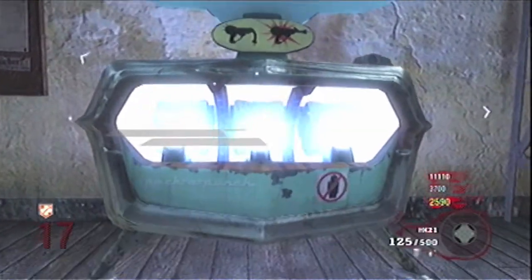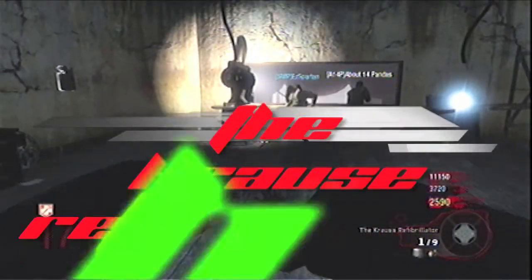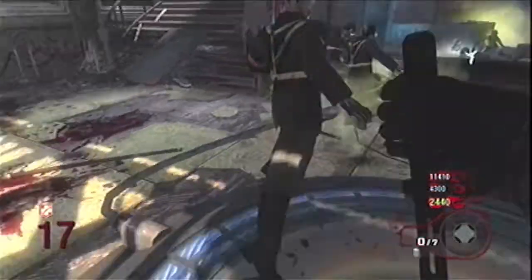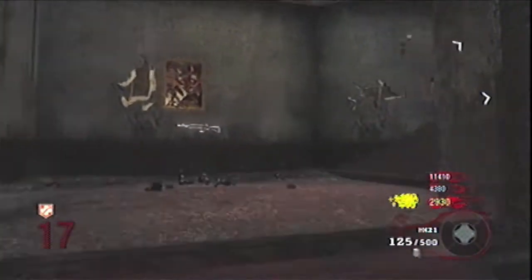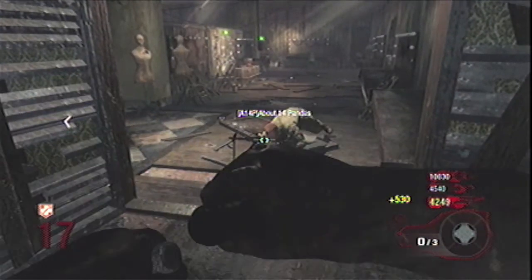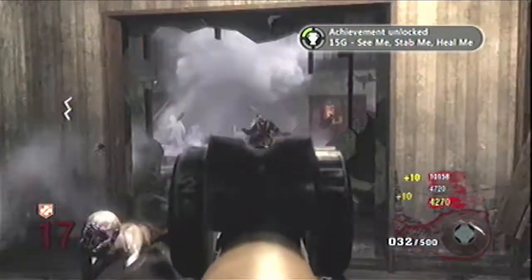Next is the Ballistic Knife. When Pack-a-Punched, it becomes the Cross Refibrillator. It gets 9 backup, only one in the chamber. It's not too useful for shooting, although it does become stronger when Pack-a-Punched, so I would recommend you buy the Bowie Knife. But one great thing about it: if a teammate goes down, simply aim at him and shoot or knife him, and he will be instantly revived — and there's a nice little achievement for that.